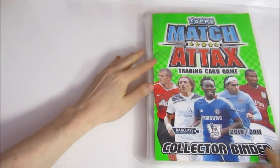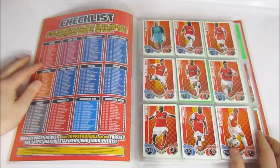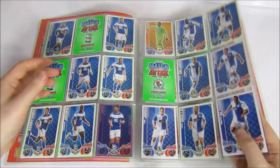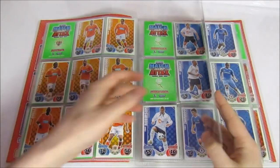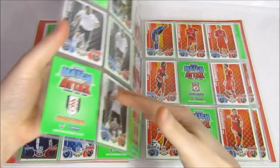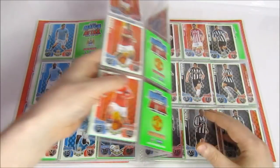Last up is the Match Attacks 2010-11 collection with the old logo — another Flashback Friday collection. We opened a tin, a box, and most recently a mega multi-pack. We haven't opened that much but we're having a lot of fun — it's one of our favourite flashbacks we've done. We've even bought some cards — Man of the Matches and limited editions. Very vibrant colour scheme. Interesting to see how different the players and teams were, and there are no club badges in this season either.